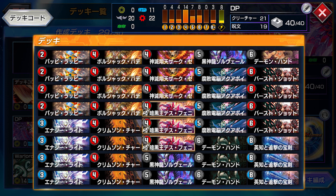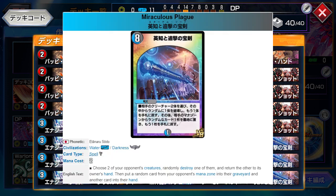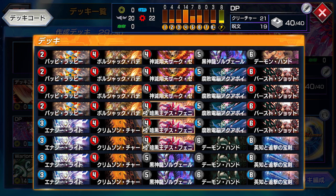One other card worth pointing out is Miraculous Plague. Same effect as in the TCG, but they've actually nerfed it by 1 mana. But it's still good — it just really makes me want to make a Miraculous Plague-focused deck in the TCG.